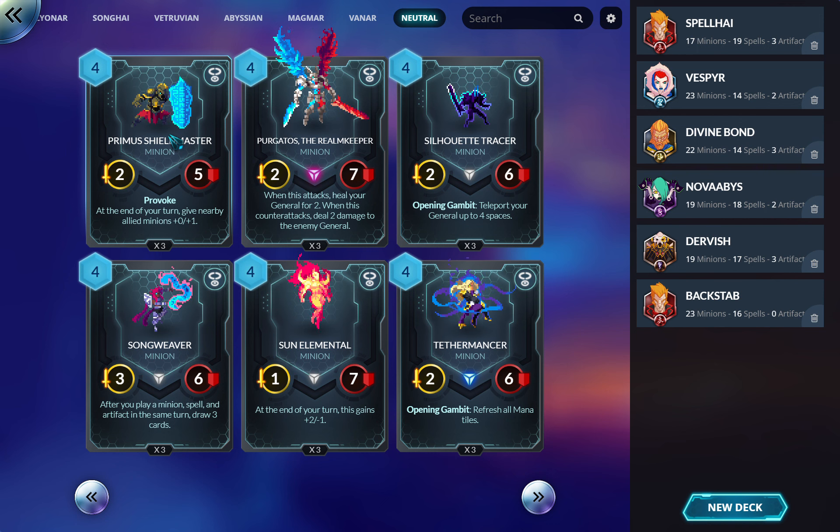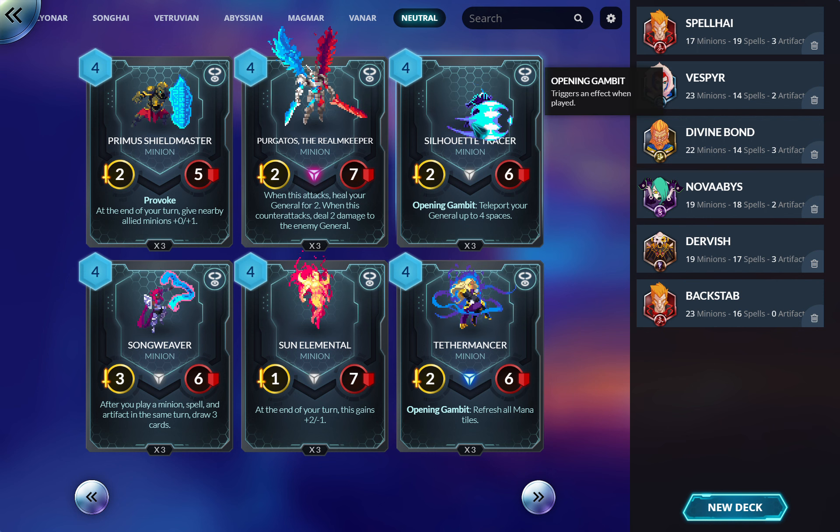I feel like this next card is generally overrated or a new-player trap. There are decks it works in — I wouldn't mind it in a budget deck — but if I have a choice I'll pick something else. Two-seven is such an awkward stat line, and Magmar removes this for free in three different ways. Anyway — Divine Bond, Silhouette Tracer.